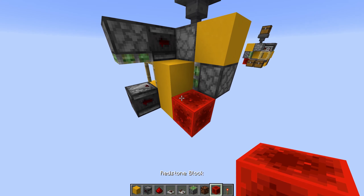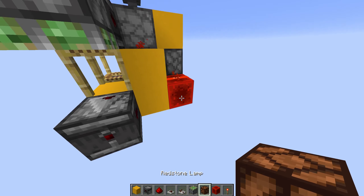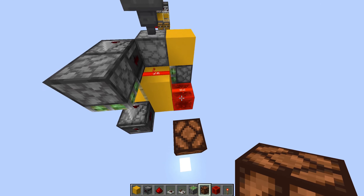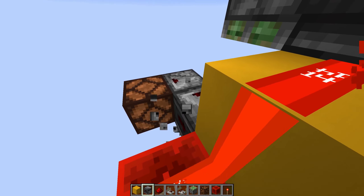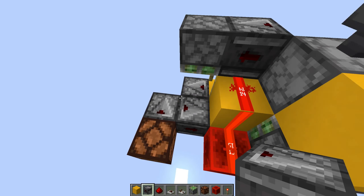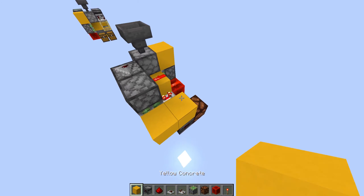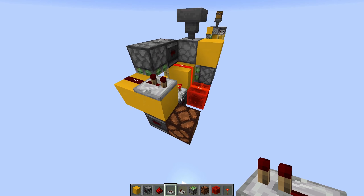Next up we're going to place a redstone block right here and two redstone dust like this. Now we're going to place a redstone lamp, with one block spacing between the redstone lamp and the redstone block. Then we're going to place two observers — one like this and one like this, so that they build a little chain. Then we're going to place a comparator on top of the second observer, and two blocks in front of it with a redstone dust and a repeater on two ticks. Now we're going to place a redstone torch on the side of this block on top of the redstone lamp.